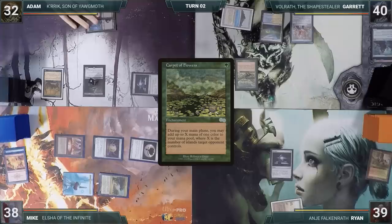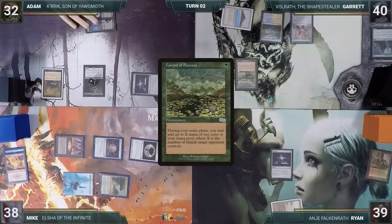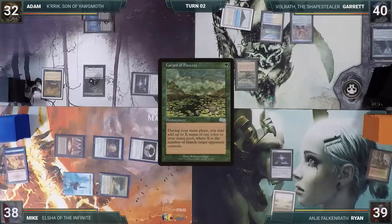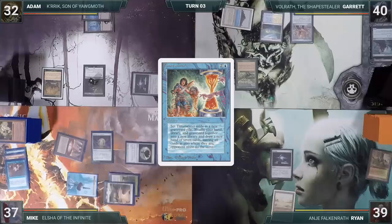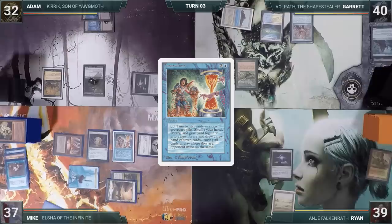Ryan draws for turn, looks at the board state, looks at his hand, and decides to hold up and pass. During his draw step, Mike takes damage through Mana Vault. He plays a Plains, casts Personal Tutor fetching a Gamble onto the top of his library, then follows up by casting Time Twister. Everyone looks at him kind of strange, and that's when Mike realized he missed the sequencing and now has to shuffle away the Gamble he just tutored.